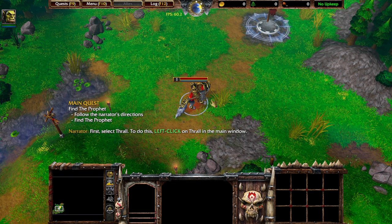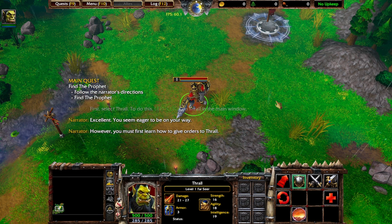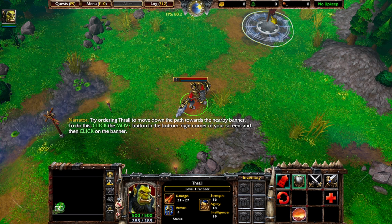First, select Thrall. To do this, left-click on Thrall in the main window. You seem eager to be on your way. However, you must first learn how to give orders to Thrall. Try ordering Thrall to move down the path towards the nearby banner. To do this, click the Move button in the bottom right corner of your screen and then click on the banner.